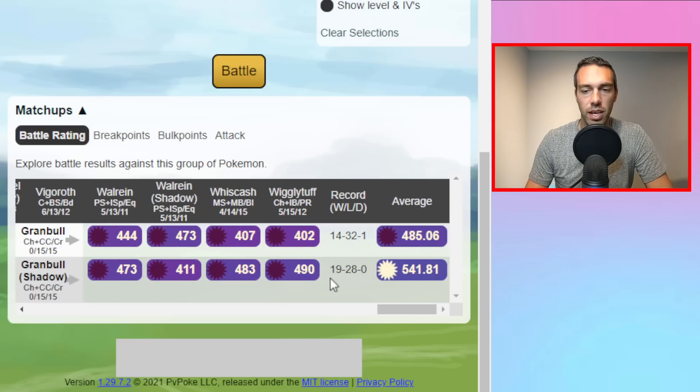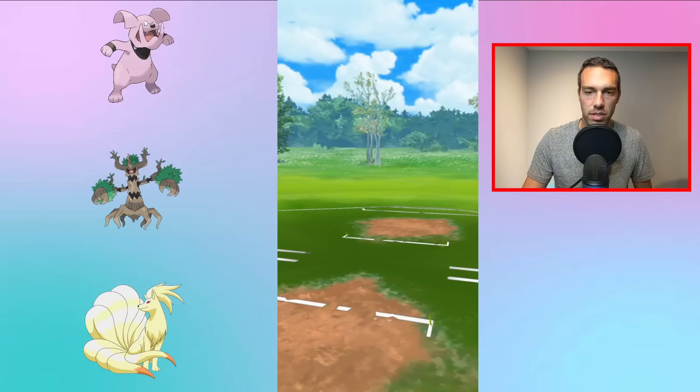Shadow Grambull — even though the 1v1 score is 1928, I think the 541 is actually a better predictor, because when you're using Shadow Grambull you're not really staying in matchups indefinitely in the one-shield. What you're doing is chipping as much as you can and either deferring that damage to Pokemon in the back via the charge move, or doing enough chip damage that your back Pokemon can just wipe up with spammy moves. I'll go over a bunch of examples of how to use this Pokemon.